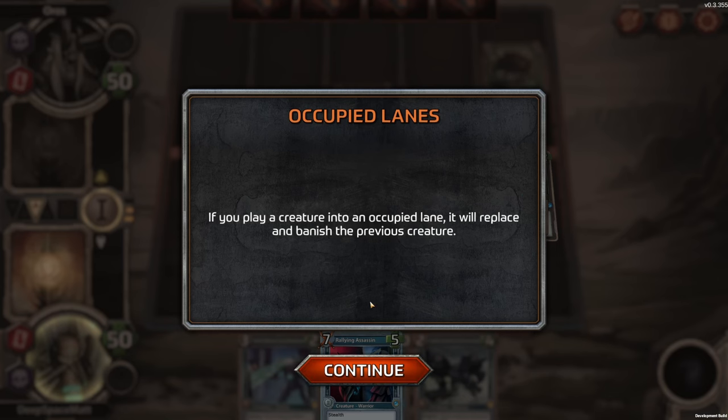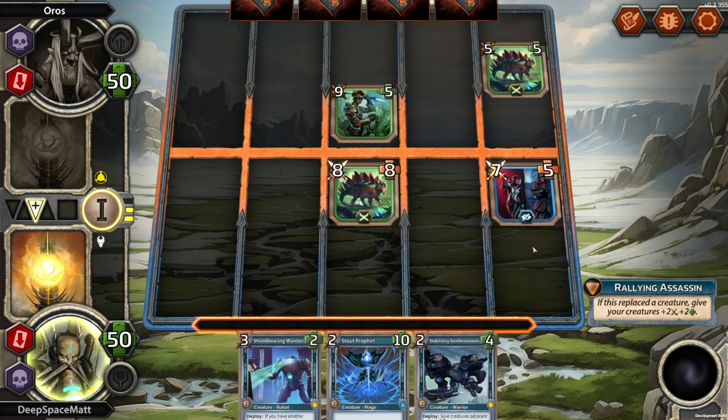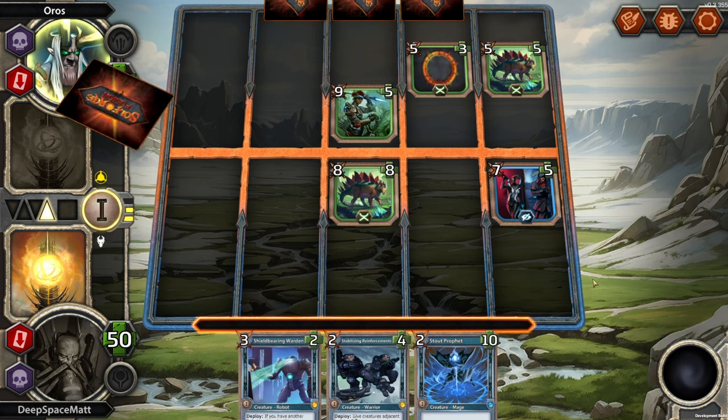If you play a creature into an occupied lane, it will replace and banish the previous creature. It applies to itself, and we get the extra plus one, plus one. It doesn't save any of our creatures, but I'm just testing things out right here.